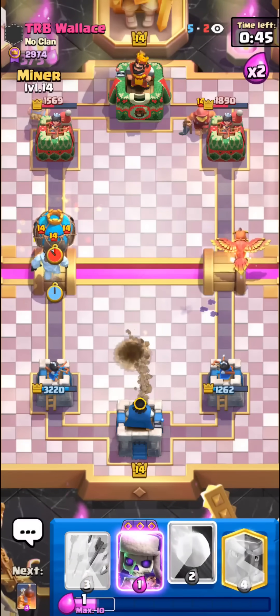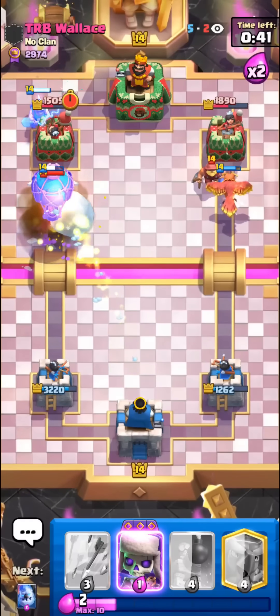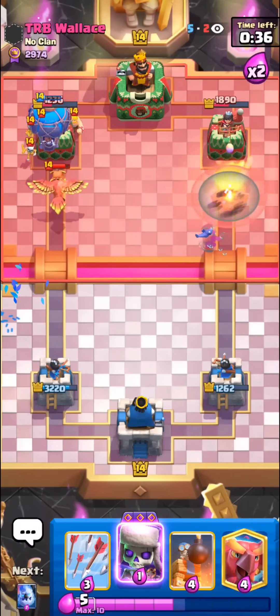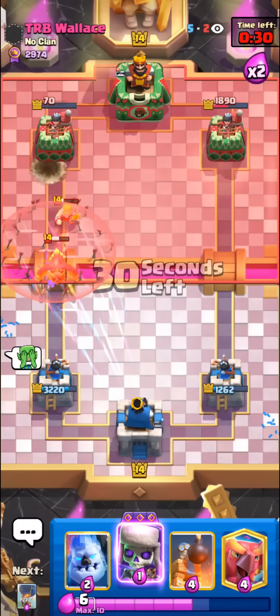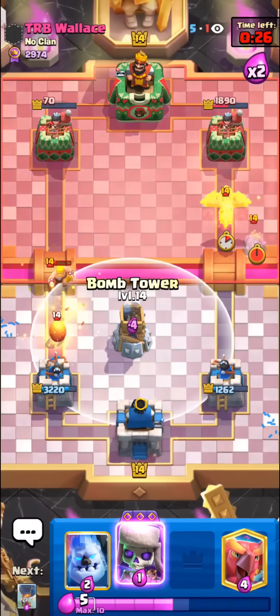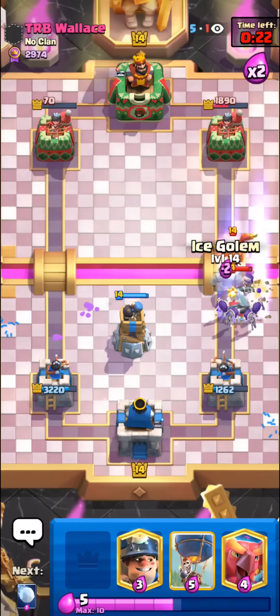Man, I can't believe that got a hit. We do have the evolved skeletons — just gonna snowball, try to at least get death damage. Wait, this might be a hit. I don't know how. Just gonna arrows this. We have the evolved skeletons if he tries to go for the Royal Giant. I'll just bomb tower with evolved skeletons for this — should counter stuff pretty well.